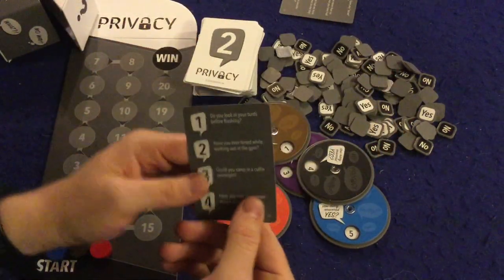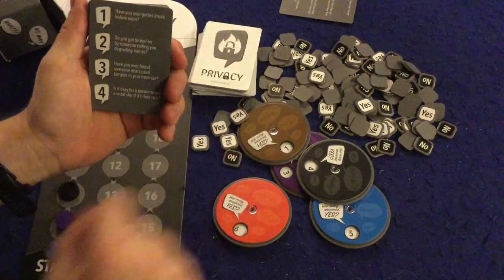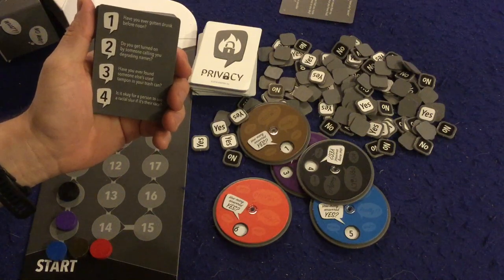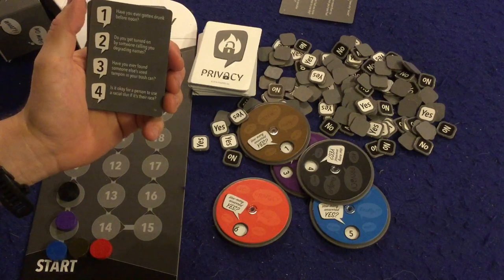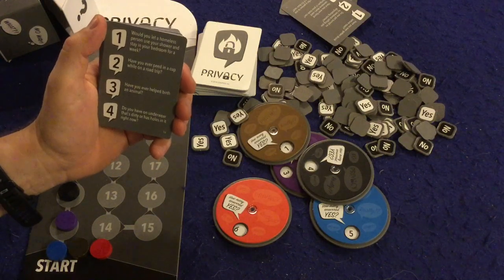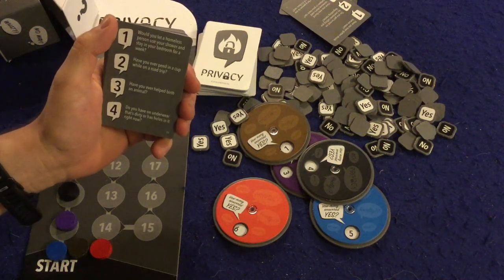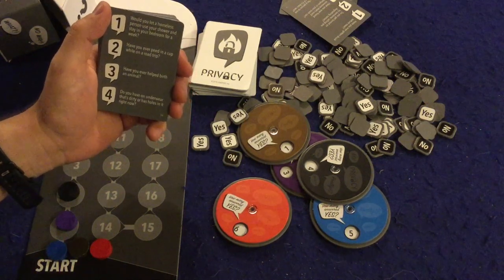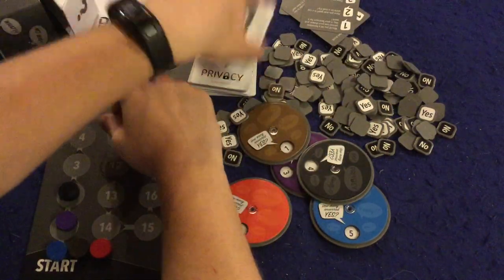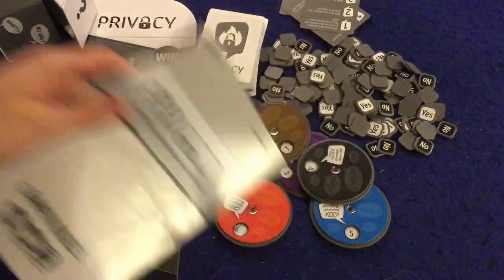The next card might ask 'Have you ever farted while working out at the gym?' Other sample questions include: 'Have you ever gotten drunk before noon?', 'Do you get turned on by someone calling you degrading names?', 'Would you let a homeless person use your shower and stay in your bedroom for a week?', 'Have you ever peed in a cup while on a road trip?', and 'Do you have underwear that's dirty or has holes in it right now?' Some questions are inappropriate, some are just slightly embarrassing. The first person to reach 21 points wins.